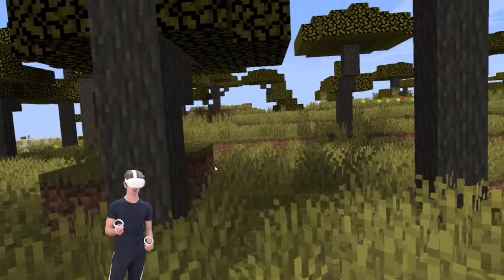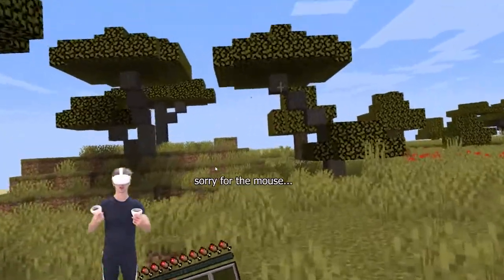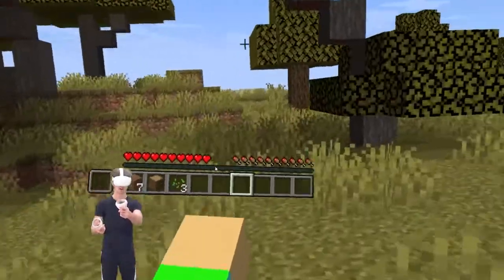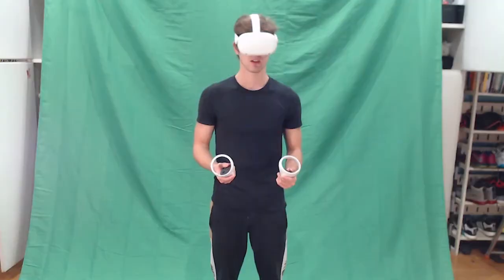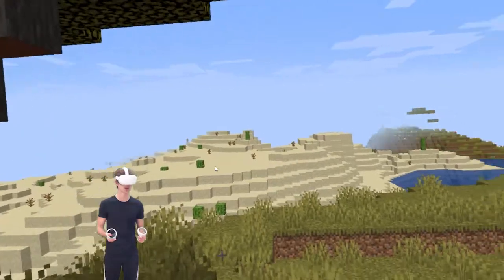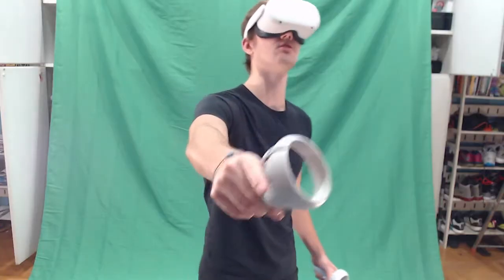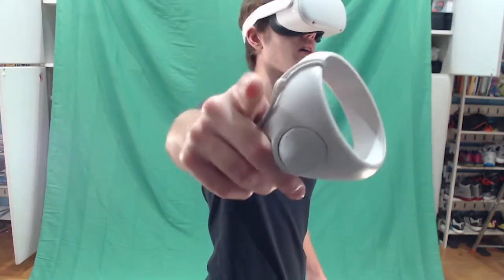I'm just in a regular, normal world with a regular Minecraft mirror, so you guys are seeing exactly what I'm seeing right now. I've got the hotbar, I've got my hands and all that kind of stuff, and my green screen. Now I'm going to try to import myself.